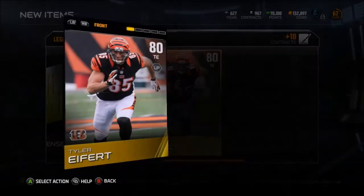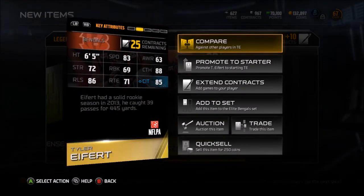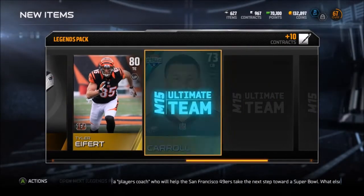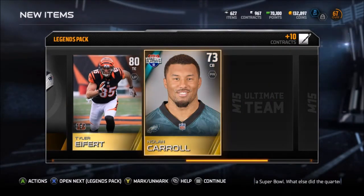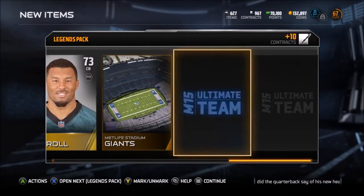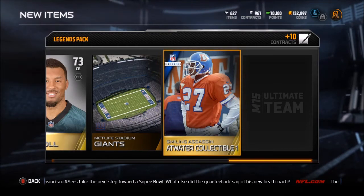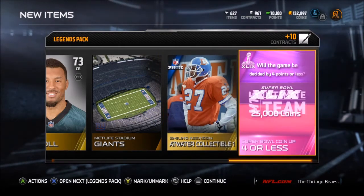Tyler Eifert - pretty good tight end, 88 catch, 85 catch in traffic. Pretty good. I want to get a Gronk for my tight end though - I'll probably end up spending a lot of coins to get Gronk. MetLife Stadium. Smiling Assassin at Waters - okay, that's kind of creepy.